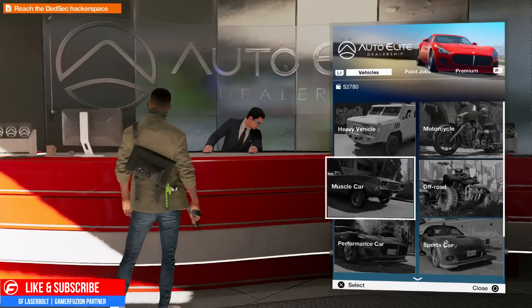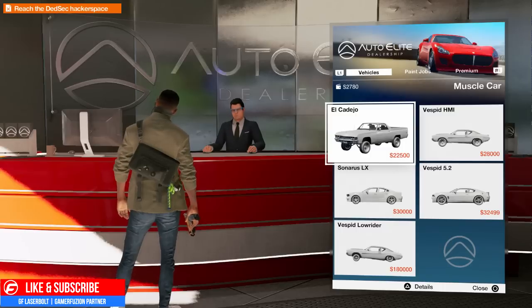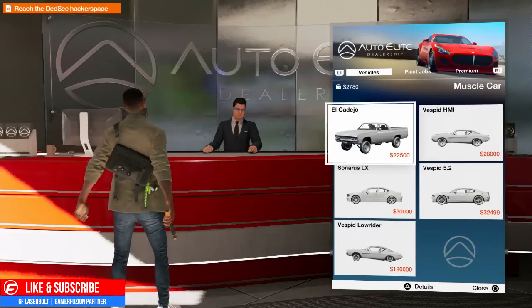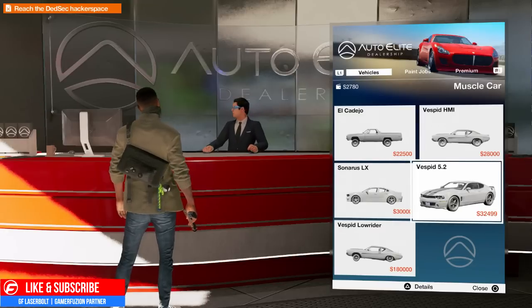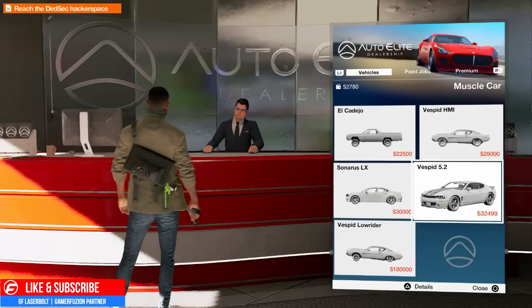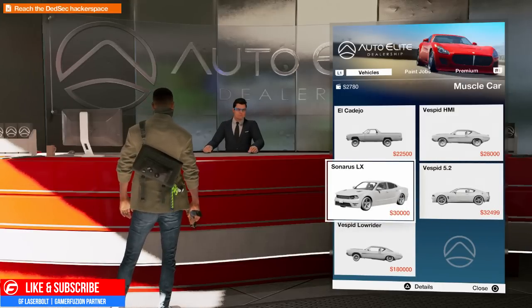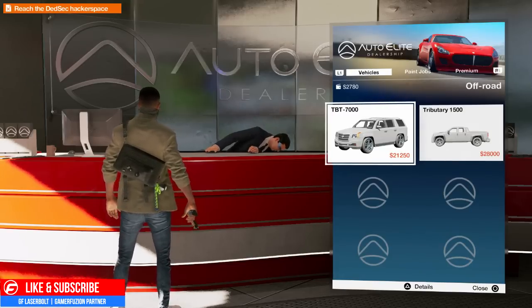You're going to want fast travel. Then we have muscle cars — we can get the El Cadejo, the Vespi which has more of a Camaro look, the LX, something that looks like a Mustang or Charger, and a low rider that was $180,000. Another one was $32,000. The prices are very high. I only have about $2,700 right now because I did buy some clothes.